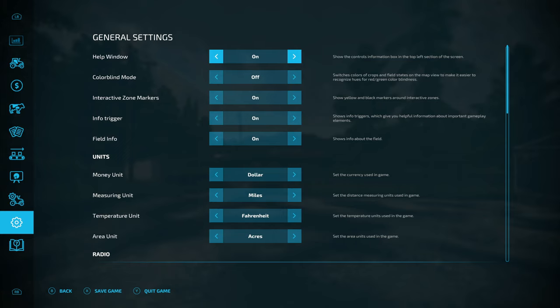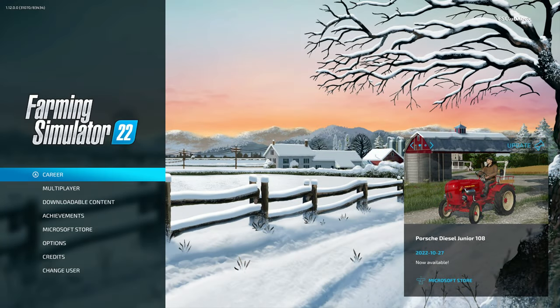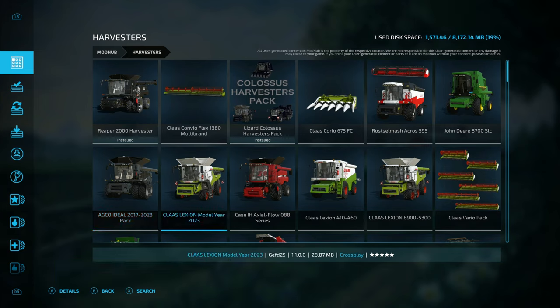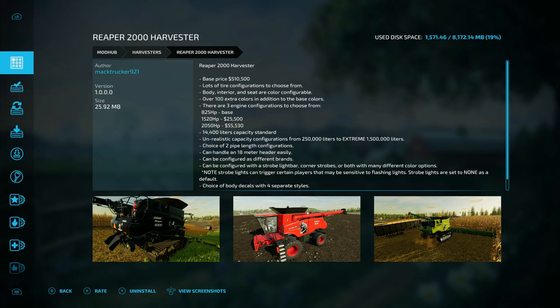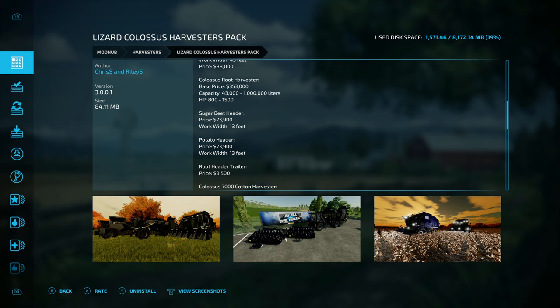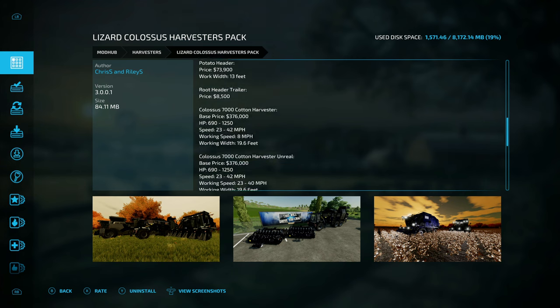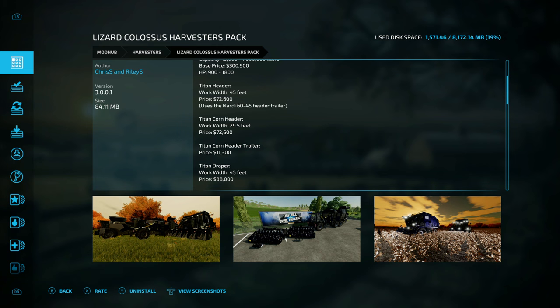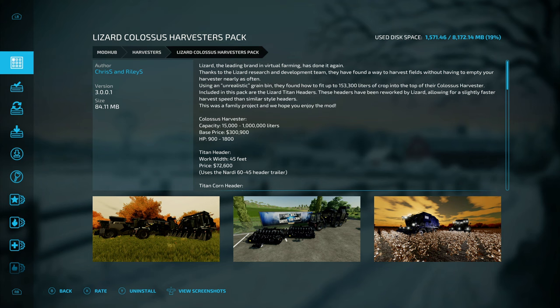Now I'm going to show a few harvesters to make harvesting faster. We need two mods — go to downloadable content, harvesters. The first is the Reaper 2000 harvester, a brand new one from Mac Trucker. The second is the Colossus Harvester Pack from Chris S and Riley S, which is 84 megabytes and includes not just a combine but also a sugar beet harvester, cotton harvester, potato harvester, root crop harvester, and corn headers. There's a lot included in these mods.